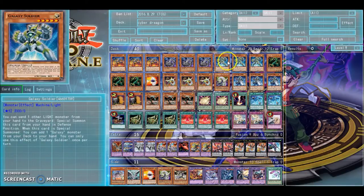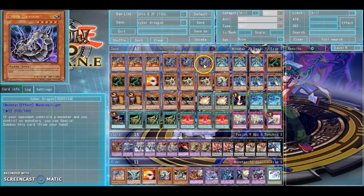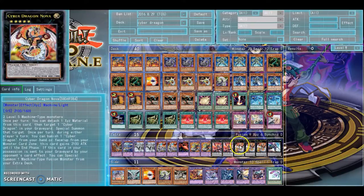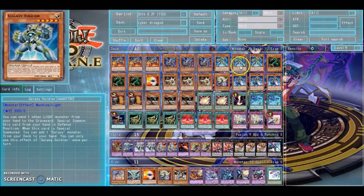Triple Galaxy Soldier — he's really useful, he's pretty much a quick Infinity. And if you use a Cyber Dragon as well, you know, just bring back a Cyber Dragon before you go into Infinity with Galaxy Soldier.